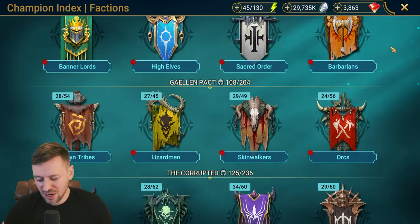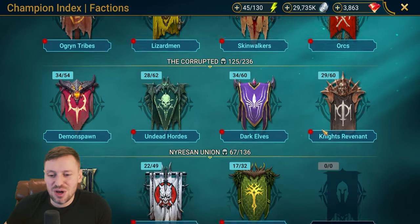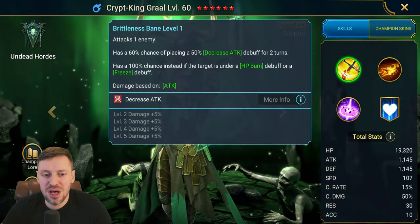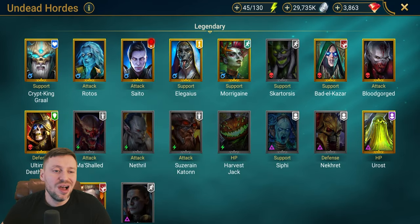There aren't a lot of options in Skinwalkers. Now we're down to the last faction — Undead. Crypt King — HP burn and decrease attack — could potentially be a good option.